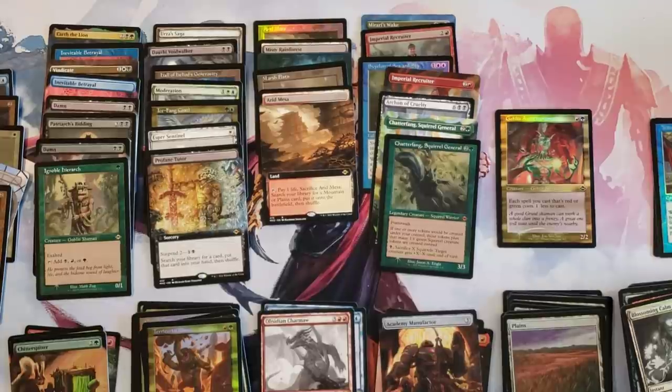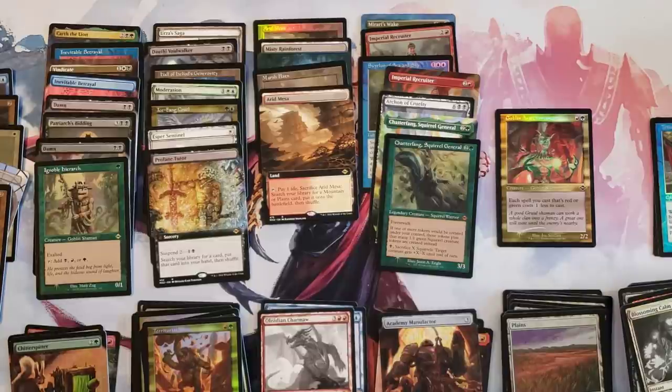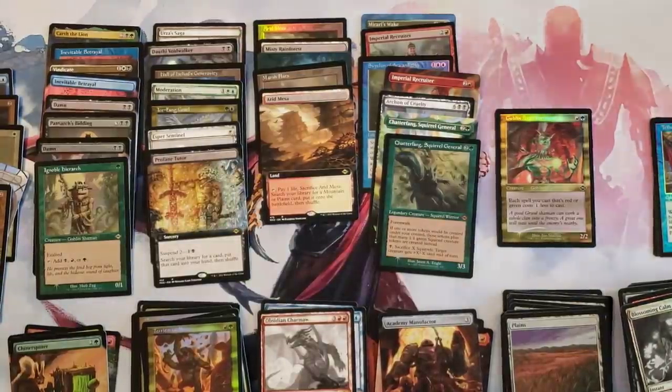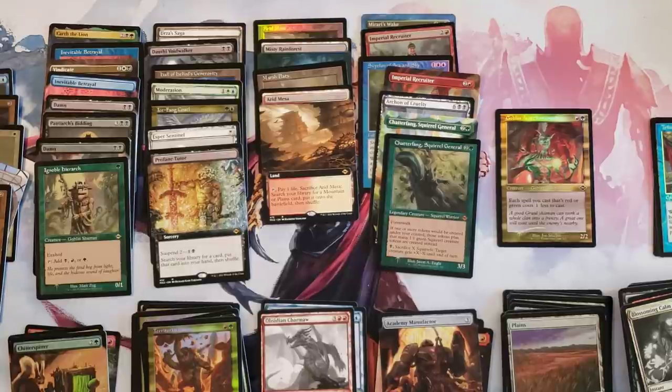That's my first box of Modern Horizons 2 — a cool opening. I don't know where everything's going to stand. Certain cards like Asmor and Ragavan are going to see play. The fetchlands are clear winners. Noble Hierarch is a really clear winner of the set, and obviously Imperial Recruiter and Mirari's Wake are classics. We'll see where Chatterfang goes. Urza's Saga is already being called broken — people are already playing it on MTGO and it is insane. This set looks awesome — everything we thought it would be, unfortunately with an insane price point. Next video I'll do a set booster, then maybe the second collector booster. Thanks everybody, bye!